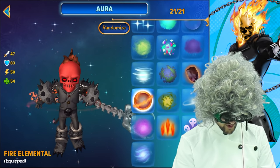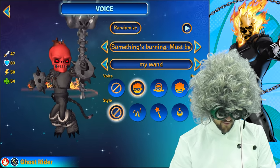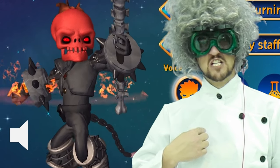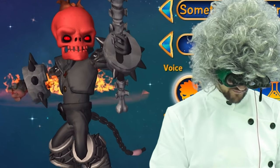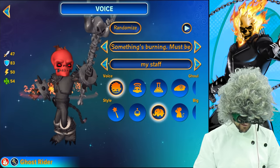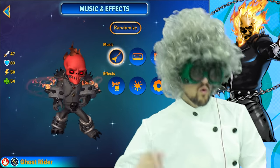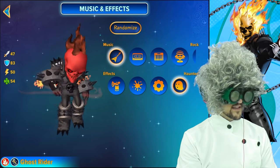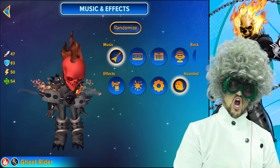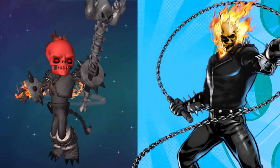And his aura — of course, we've chosen the fire elemental aura. For his voice: 'Something's burning. Must be my staff.' That is what we've chosen for him with the ghoul voice and the big style. For the music, we chose the rock. And for his effect, we've got the haunted. Ladies and gentlemen, that is how you create the Ghost Rider.